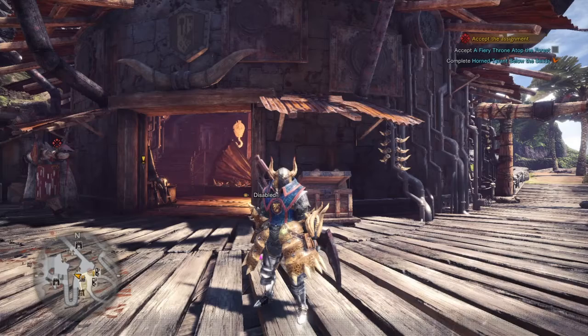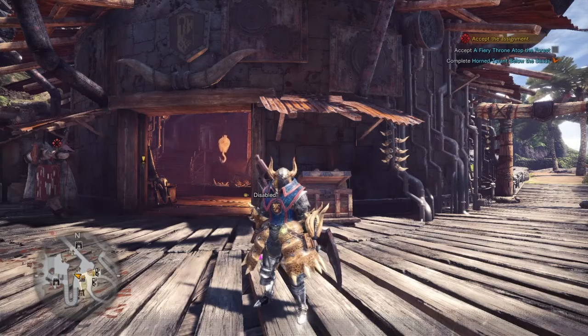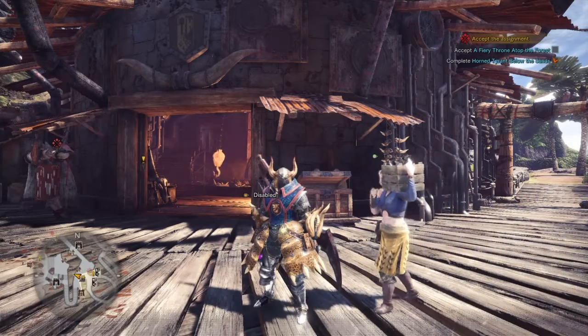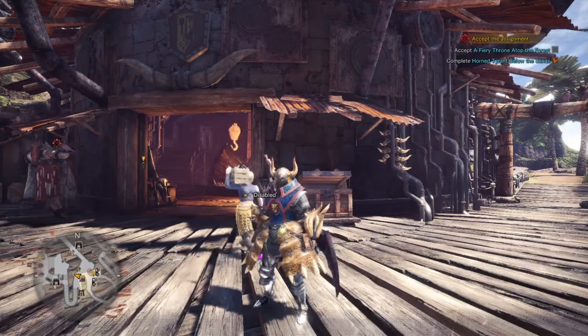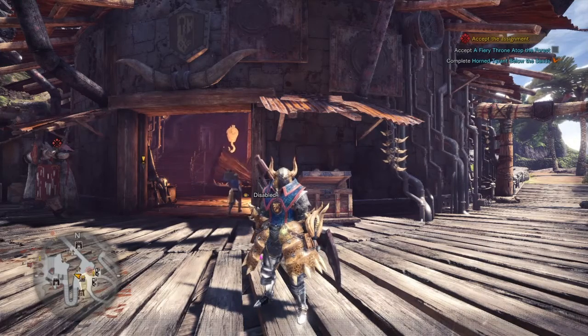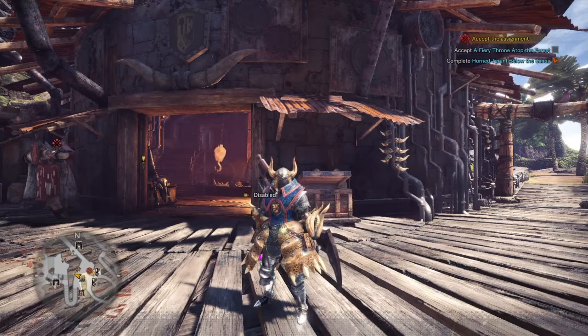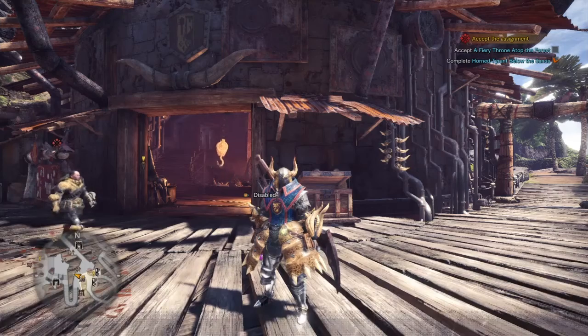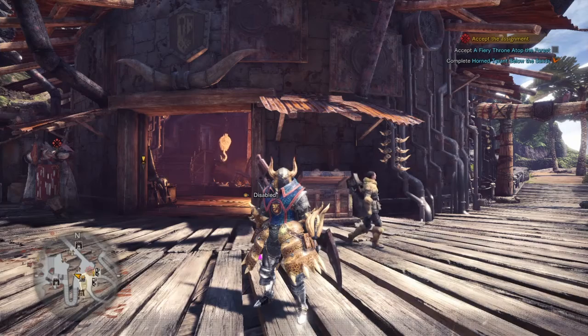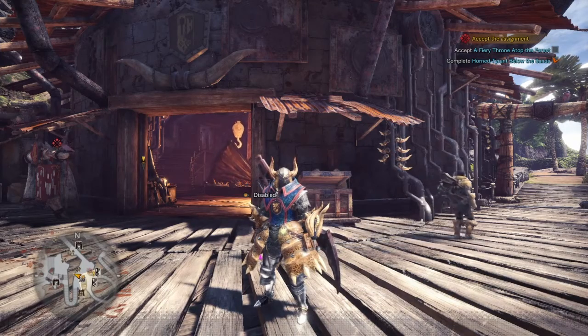The trike saddle requires hide and fiber. You get hide from killing dinosaurs and harvesting them with your axe, since the pickaxe gets more meat. Then you grab the saddle, go into the trike's inventory, click R2 on the saddle to equip it, press Triangle on the Triceratops, and that's how you ride it.